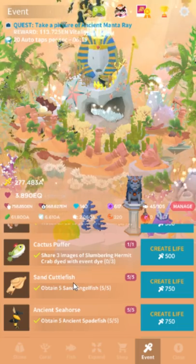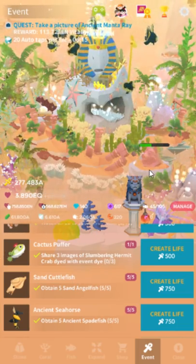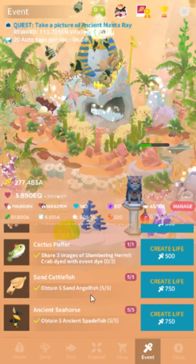Cactus puffer: you need to share three images of the hermit crab. The hermit crab does not have to be out of his little shell — you just take a picture. It's basically the corgi thing, whenever this die is active. That one's pretty easy.